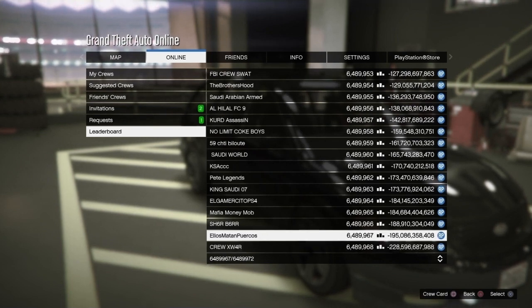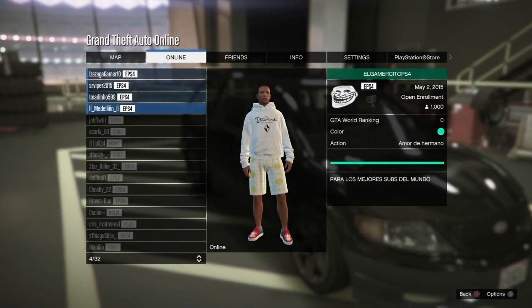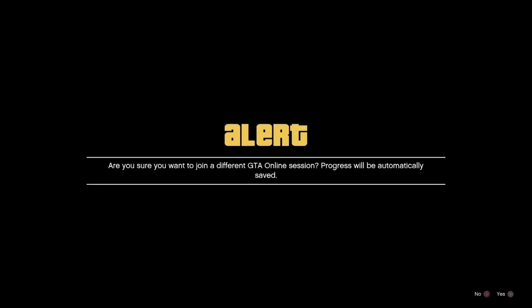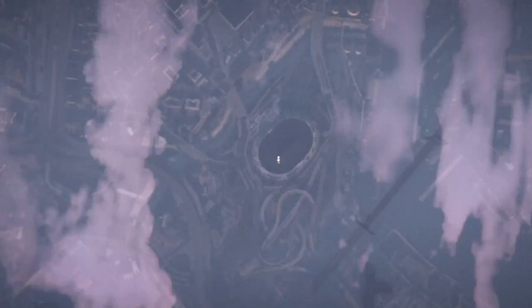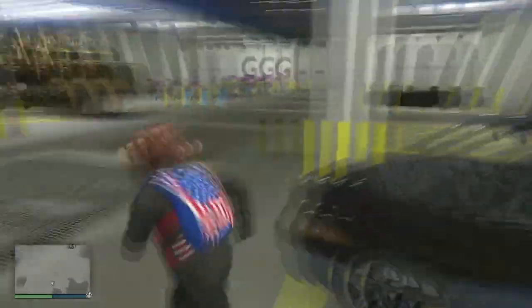We're going to do the PlayStation method — I'll leave the crew name and the member you need to join in a pinned comment below, so check that out if you're on PlayStation. Once you're on the first alert, we're going to spam X three to four times quickly before the private alert appears — just like that, real fast, around four times. On Xbox, sit on this alert for five to ten minutes if you're doing the public session method. Once you do it, you should hear a sound of the minivan being upgraded in the background. Once you're on the private alert, wait about five seconds and then accept it.